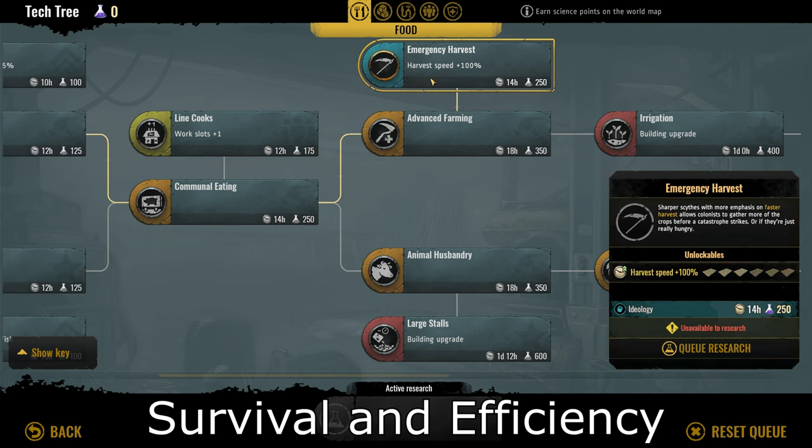The next one, still under food, is emergency harvest. This gives you 100% harvesting speed. I don't think this is a good tech to take as it's only viable situationally — you'd want to use it during catastrophes that could destroy your crops like a winter storm or nuclear fallout. However, that situation could be completely avoided with a little bit of planning, making this tech completely moot. I would rate this a 2 out of 10.